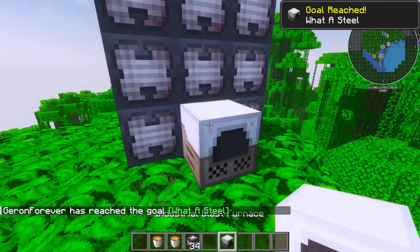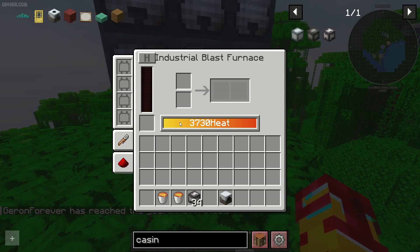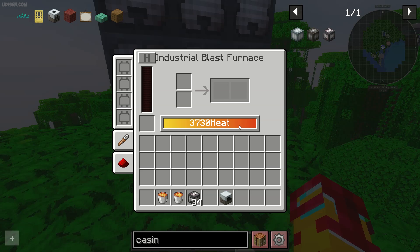Press the right mouse button. You'll see heat values: 300, 700, 3000, 3700. That 3700 heat is the maximum you can achieve with this machine.